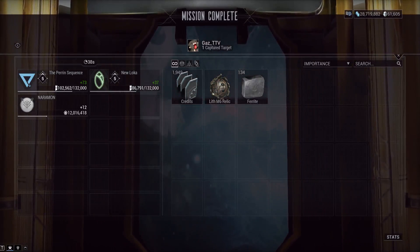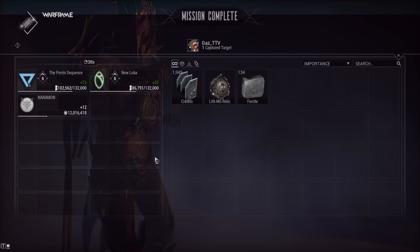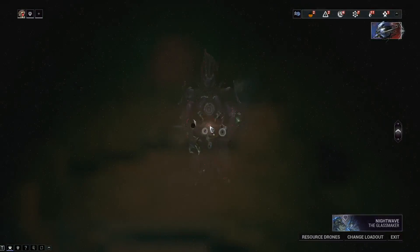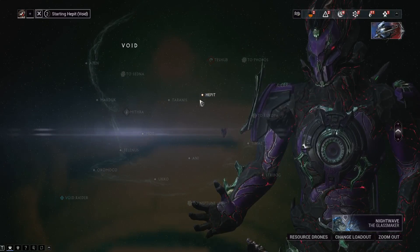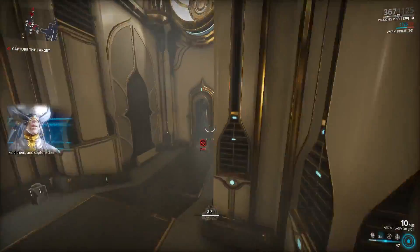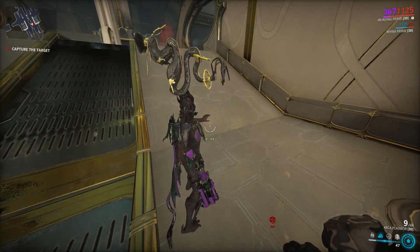You can also do Ucco on the Void — I think that's Neo and Mesa relics. But you don't really need Neo Mesa relics for Mesa Prime because her two rare parts come from Lith relics specifically. I believe the Mesa drop table at Ucco is actually larger. I've done a bunch of Ucco runs and I have a lot of Mesa relics from that too. So just do a Void Capture these last couple of days. I'm going to recommend Hepit, but it's up to you guys.